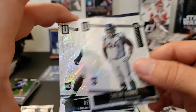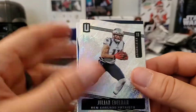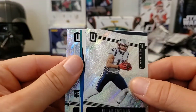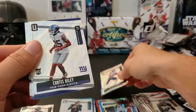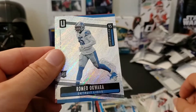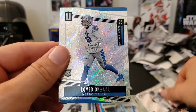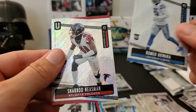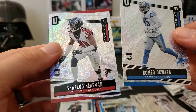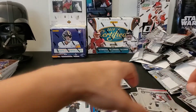We have a Shelby Harris, Dnico Autry, Julian Edelman, and Chris Curtis Riley rookie. A Romeo Okwara and Sherrod Neasman — some of these names are just really hard to pronounce.